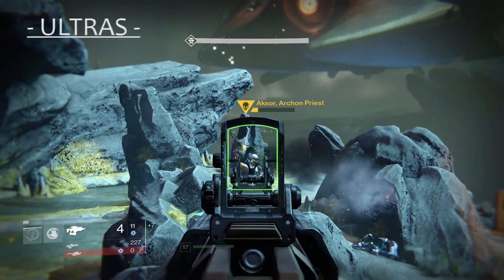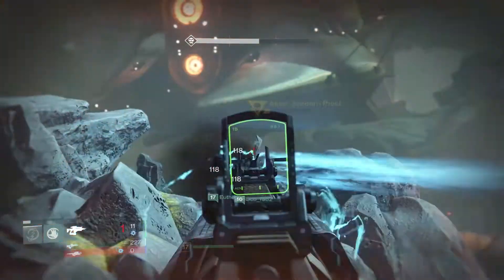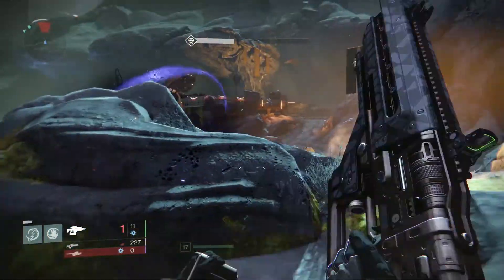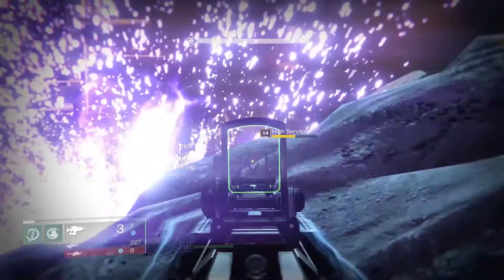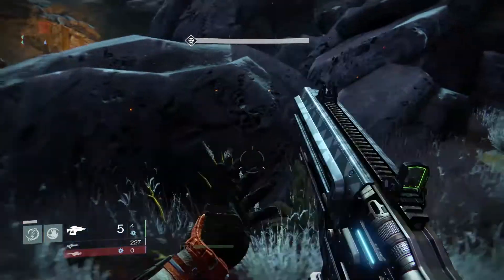Next are the ultras. These are basically bosses. They will appear again with yellow health bars but they are indicated as ultras by having a skull next to their name. They are the hardest opponents in the game to tackle. They also have abilities to knock guardians back if they get into melee range which will deal a lot of damage.